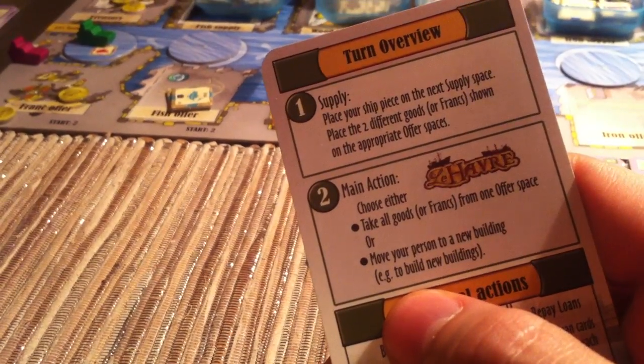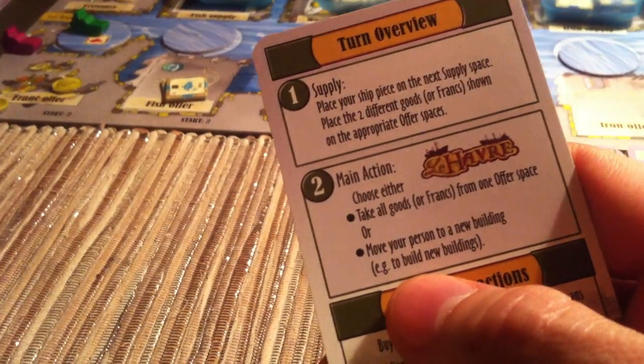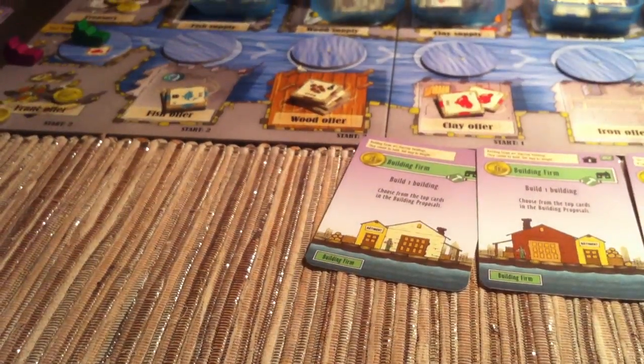There are only 2 things you can choose from for your main action. You can take all goods or money from an offer space — one of these docks out here — or you can move your worker to a new building, to build new buildings and so on.